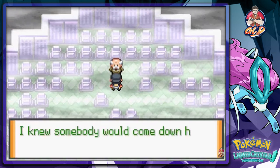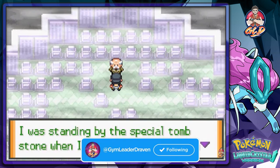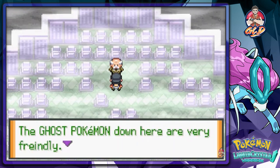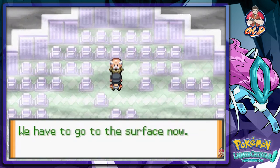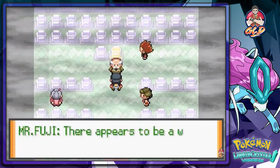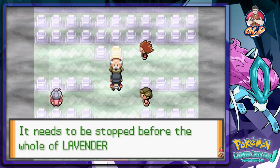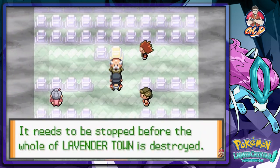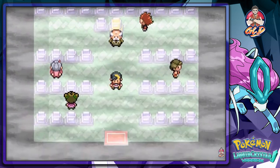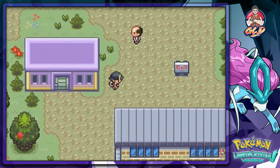We found Mr. Fuji. He says he was standing by a special tombstone and heard voices from it, then ended up down here. The Ghost Pokemon told him something bad will happen to Lavender Town. There's a wild Zapdos on the peak of the Radio Tower — it's out of control and needs to be stopped before Lavender Town is destroyed.